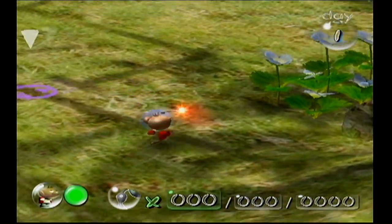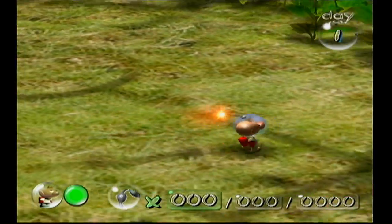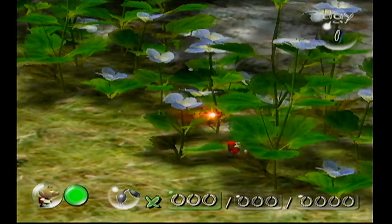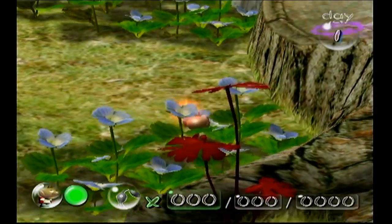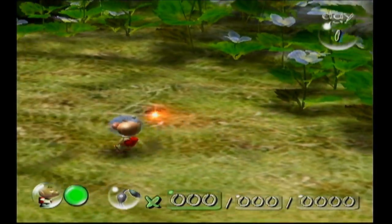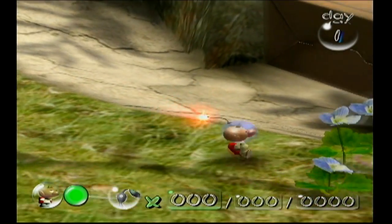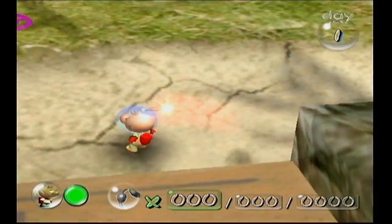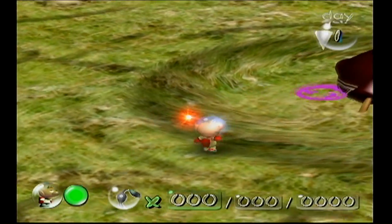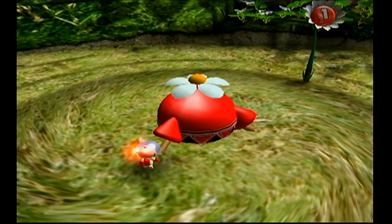That's pretty much the setup for this game. Here we are — we're actually very, very small. These are all flowers. I believe Olimar is like 10 centimeters tall; he's a very small life form. As for what planet this is, I'll let you take a wild guess as we go through the game. We have some strange life forms to meet.